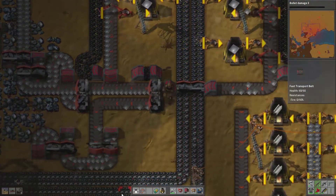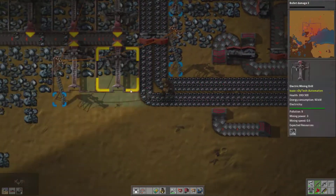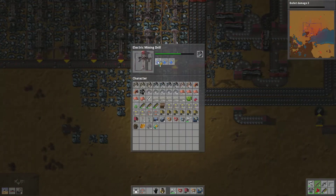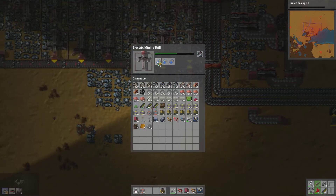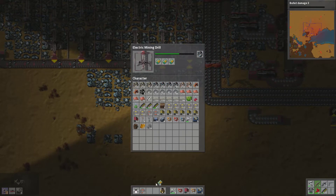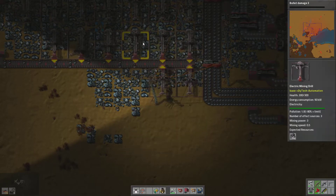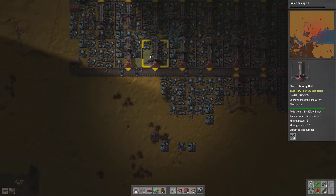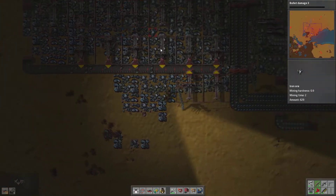Okay, let's go ahead and take our fast splitters — almost done. Let's go ahead and place some of these. Now most of our mining machines — mining drills — now have 1.8 pollution, 80% less than what they did have. So that's really great.